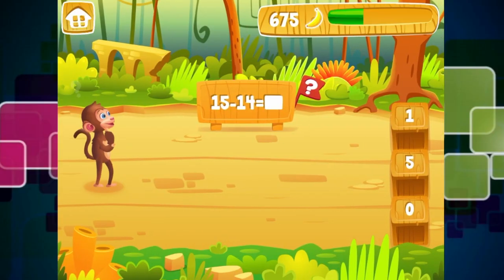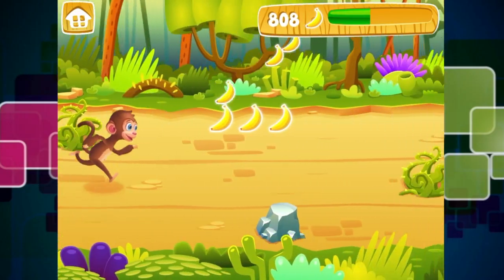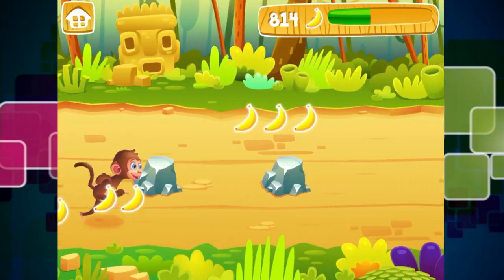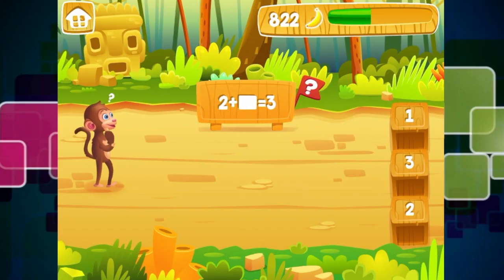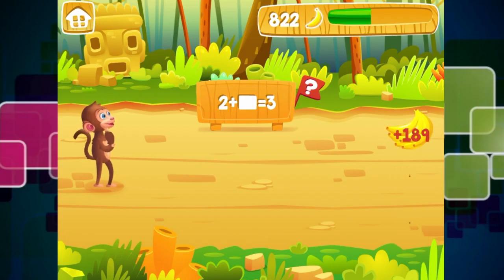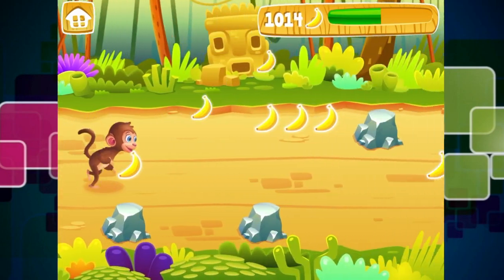We've currently got 660 bananas, which is pretty cool. You'll also notice that there is a green section and that will help us move on to a new game. So 15 take away 14 equals 1, and we've been given 130 bananas for getting that correct, which is pretty awesome. Then 2 plus what equals 3 - it's obviously 1 - and we got 189 bananas for getting that answer correct.